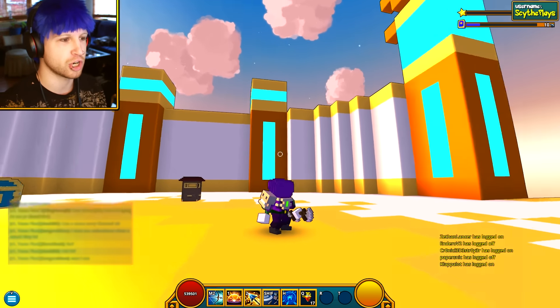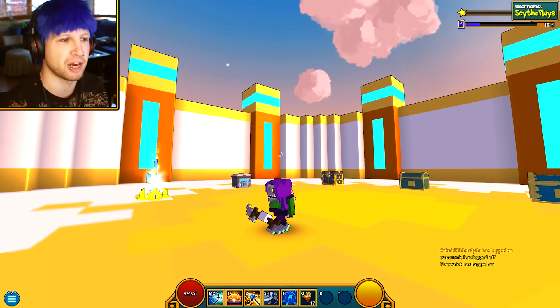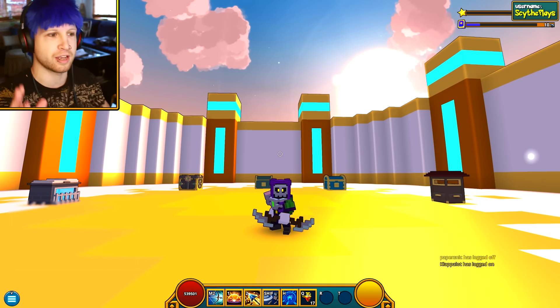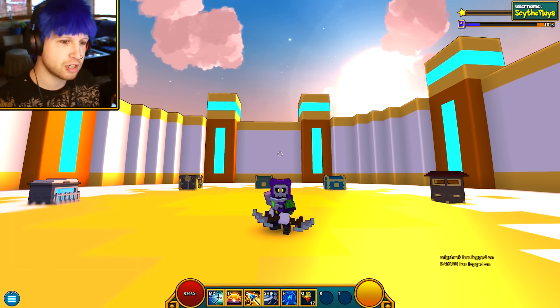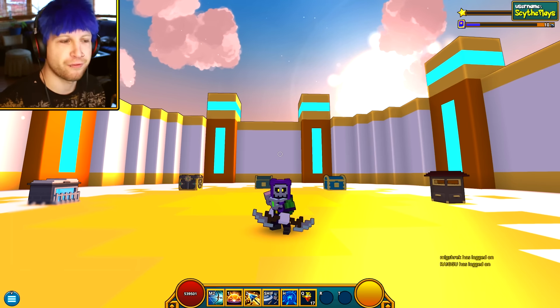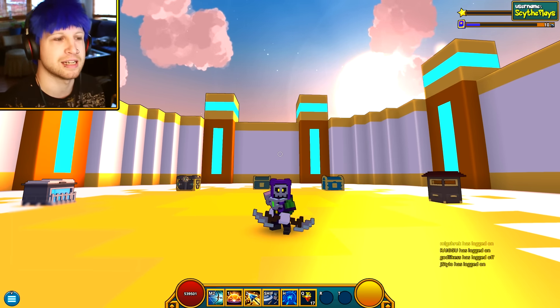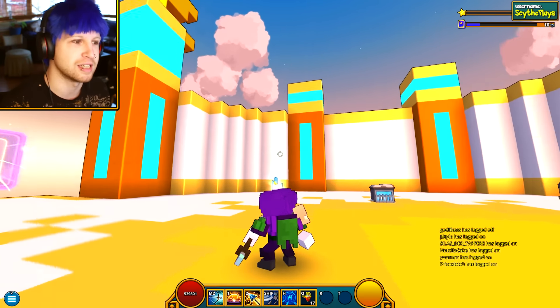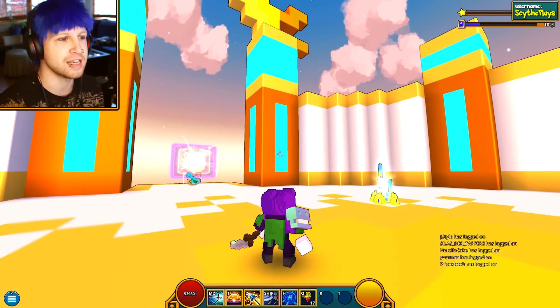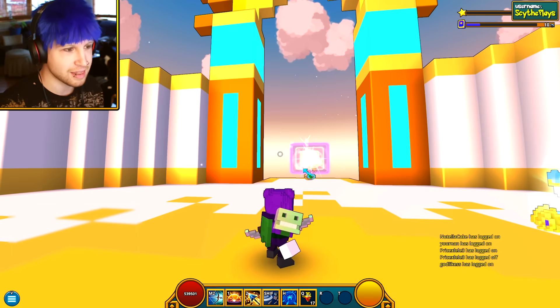He also changed so many little details about this character that look a lot better, including the glowing eyes. I think that really adds a lot of personality to the costume and the character — for a logo I don't really want the green eyes, but for a character it definitely makes it look swag. The hood was the biggest thing I really wanted to touch upon — making it a little bit more 3D — and I'm glad he was able to incorporate that as well.